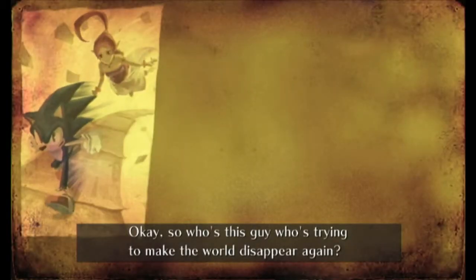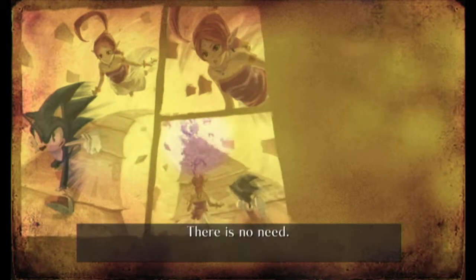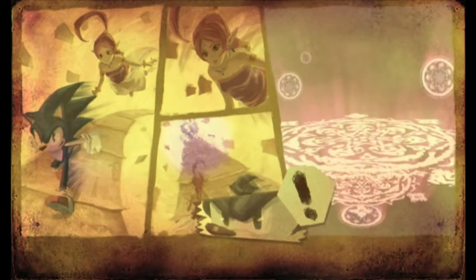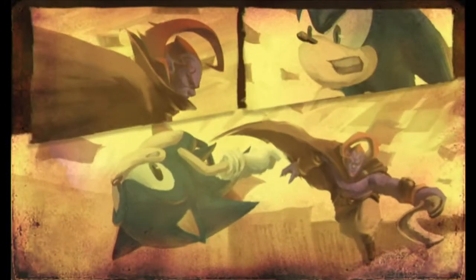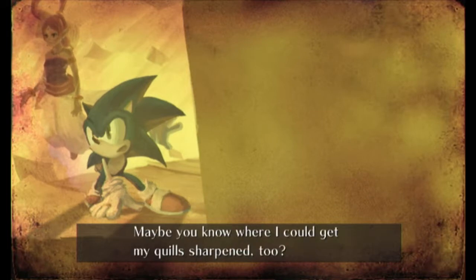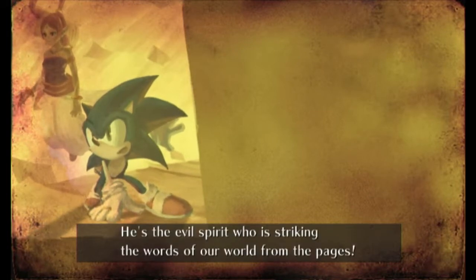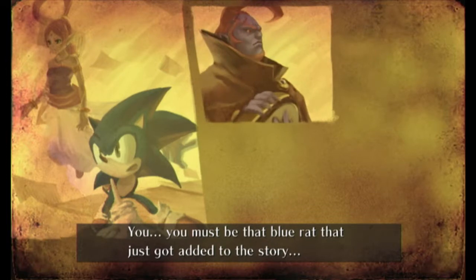Another mission unlocked. 'Who's this guy who's trying to make the world disappear again?' 'You mean the Erazor Djinn? Yeah, that's right — can you take me to him?' 'There is no need.' 'What do you mean?' 'He's here!' 'He's the evil spirit who is striking the words of our world from the pages.' 'That's not good.' 'You must be that blue rat that just got added to the story.' Here comes the famous line...